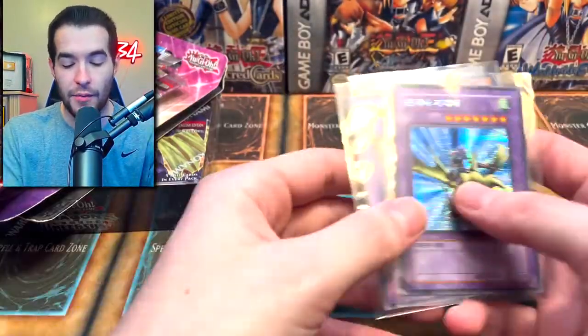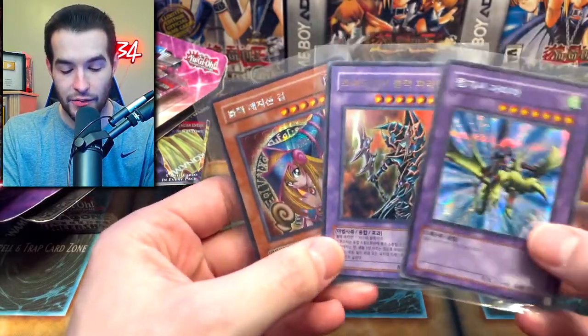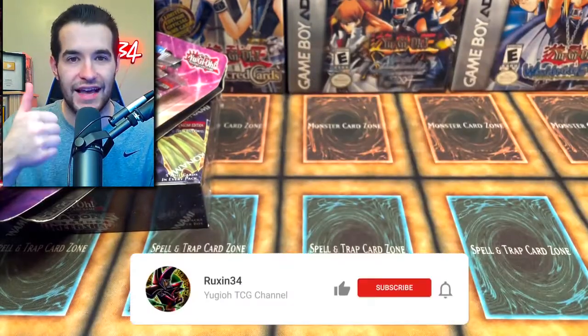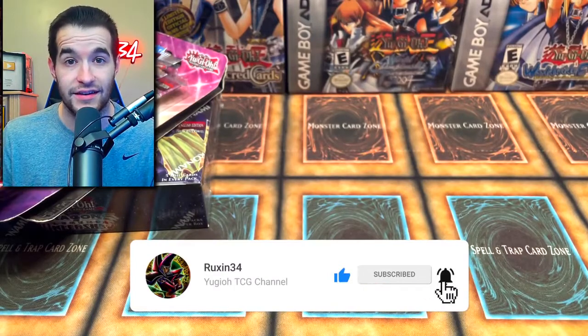First, we have a giveaway. I'll be giving away these three cards — Dark Magician Girl and Dark Paladin are the big hitters, and of course we have Gaia. All you have to do is like this video, be subscribed, and let me know what you want to see from any of these packs. There's a lot of really cool stuff in the packs he sent us.